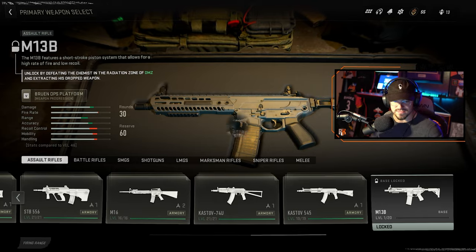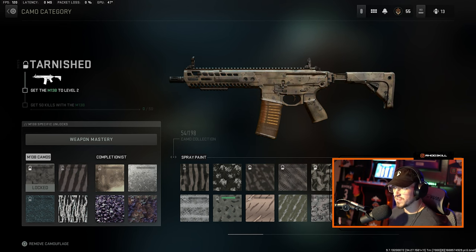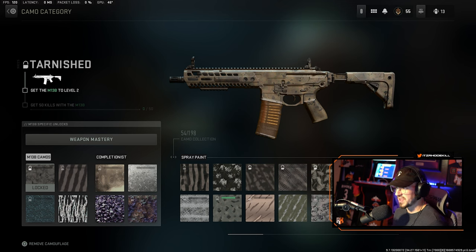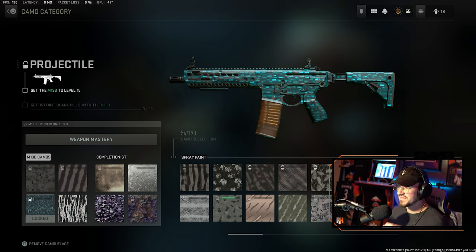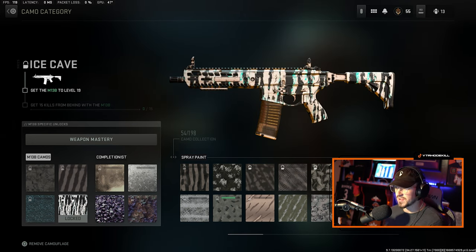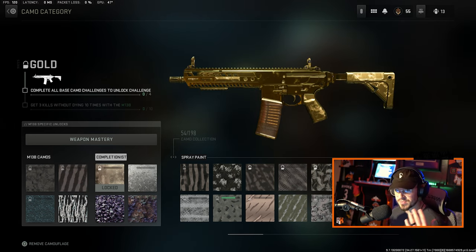Let's hop into a private match and take a look at the camos for the M13B. The camo challenges are the same as all assault rifles: get 50 kills, get 10 double kills, get 15 point-blank kills, and get 15 kills from behind. Now let's look at the camos you probably really care about — gold and platinum.